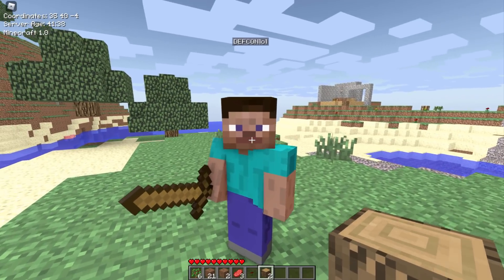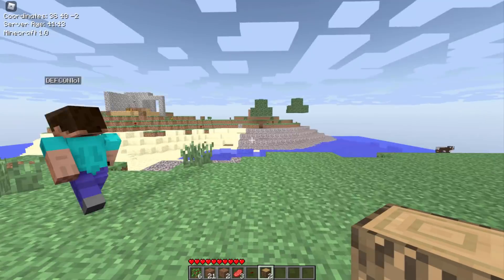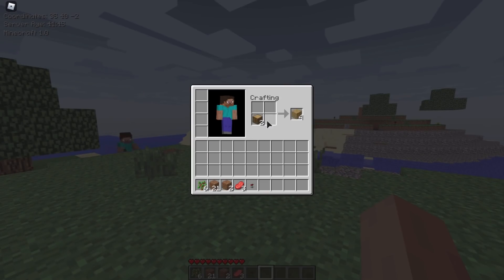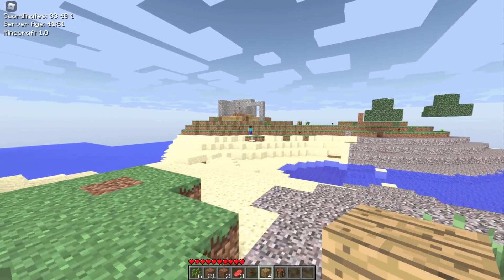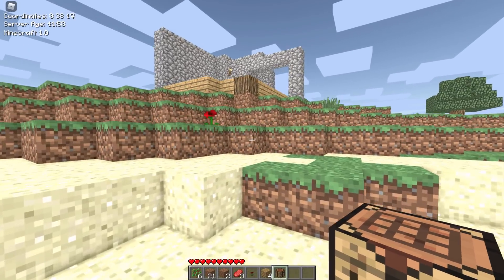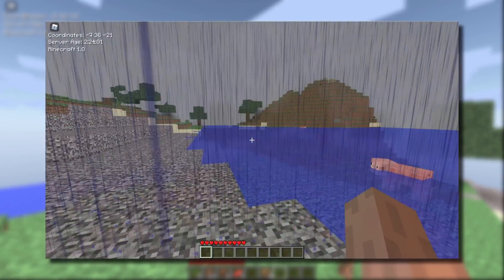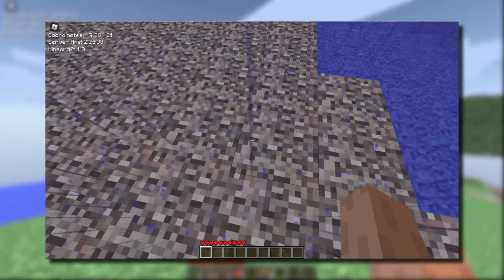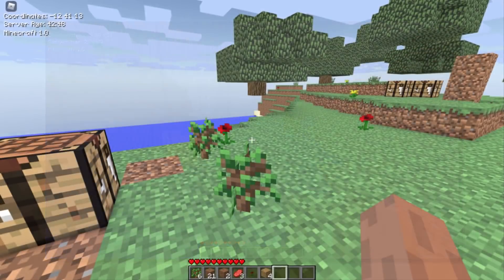Oh look, we've got another Steve — is he going to kill me? He's actually friendly! In my last video, everyone was literally killing me, but this version of Minecraft I prefer already. Everyone's friendly, this guy doesn't want to kill me, and we can actually build a pretty cool house. I actually can't believe this is Roblox, it's really funny. Also, this does have weather — rain sound effects and everything. It's really accurate to the 2011 version of Minecraft.